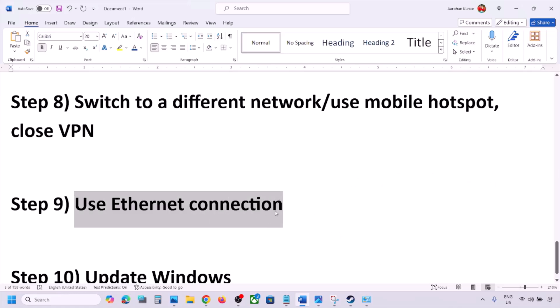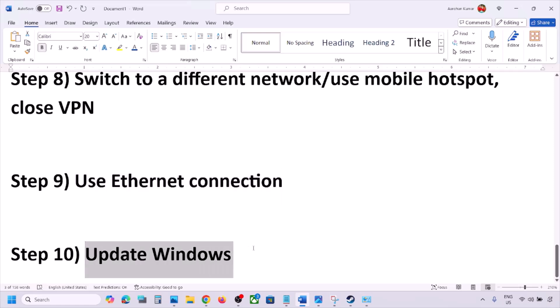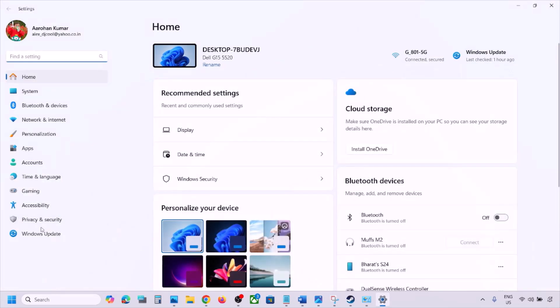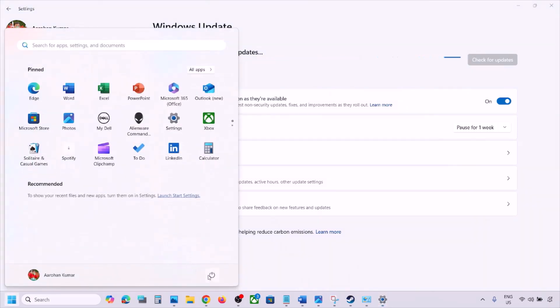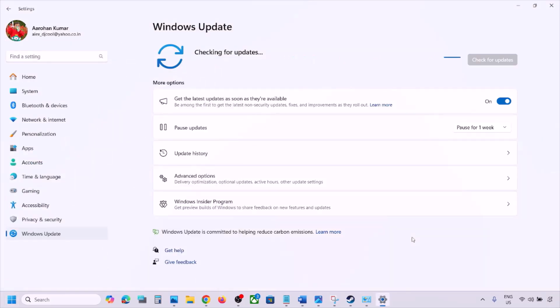The next step is to use an Ethernet connection. If your computer has an Ethernet port, connect an Ethernet cable and check. Also, make sure Windows is updated to the latest version — go to Windows Settings, then Windows Update, and click Check for Updates. Once all updates are installed, restart your computer and check.